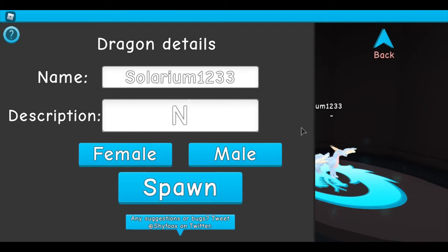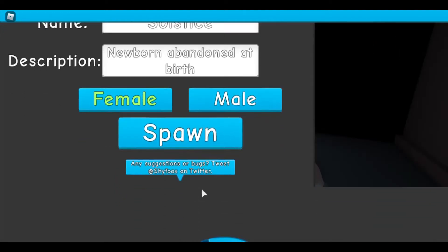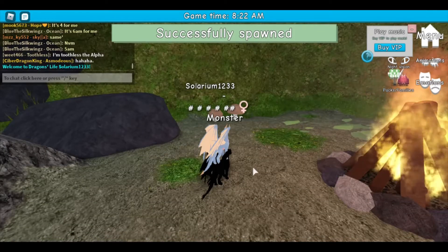So we are newborn — abandoned at birth — we want to make people want to take care of us. I'm going to be a female. Her name is Solstice — it works perfectly. That or we'd be like an Elsa, and I'd rather not. Okay, let's go — spawning!